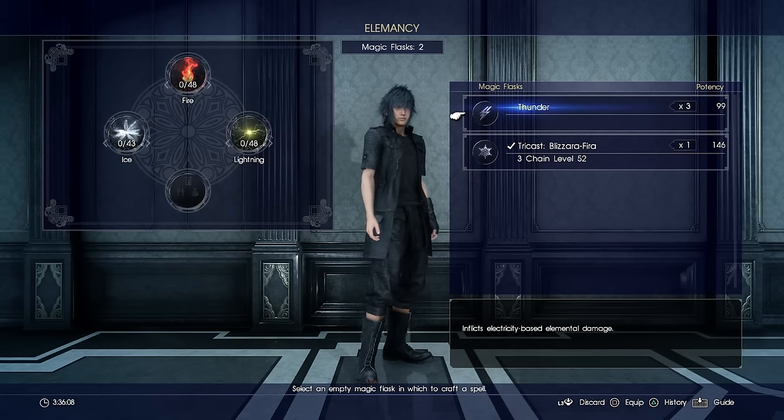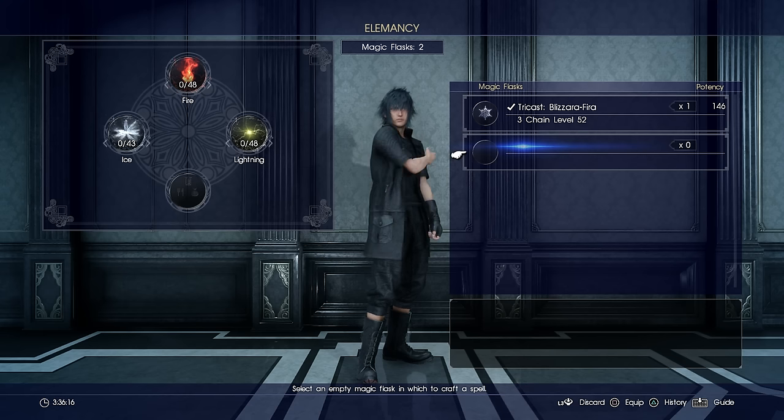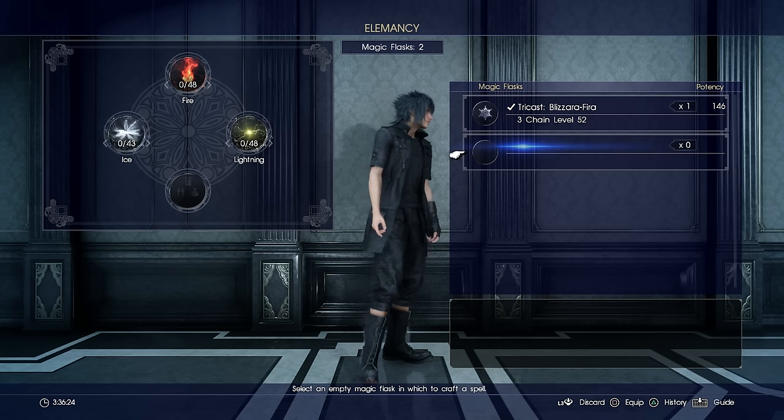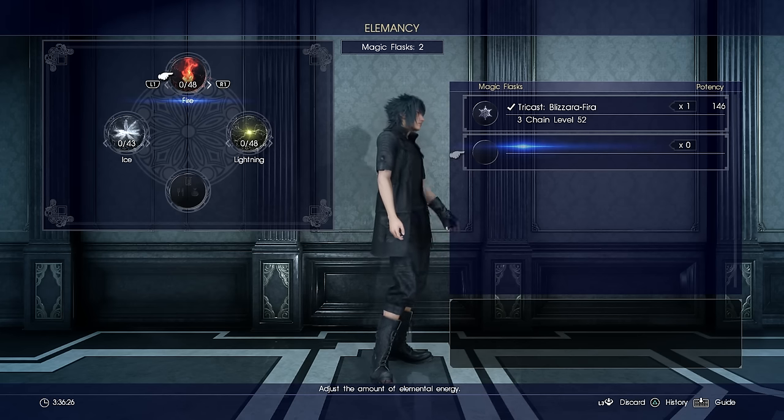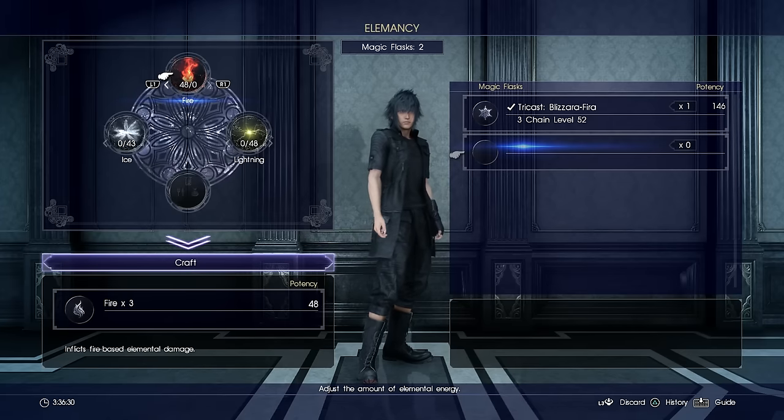So first I'm just going to get rid of this thunder so I've got a magic flask to show you. I'm going to make a magic flask which combines all three elements plus an item as well, and I'll show you exactly what happens as I go through it. I've selected my magic flask and I'm going to be putting in all of my elements to make it as powerful as I can.